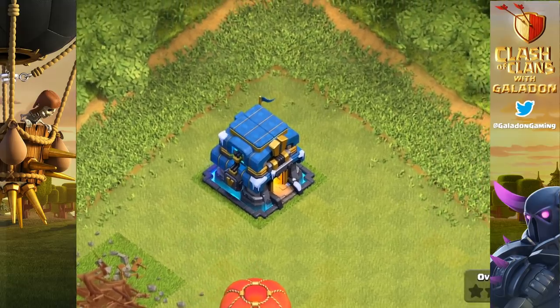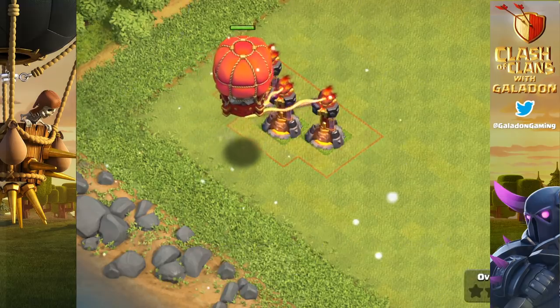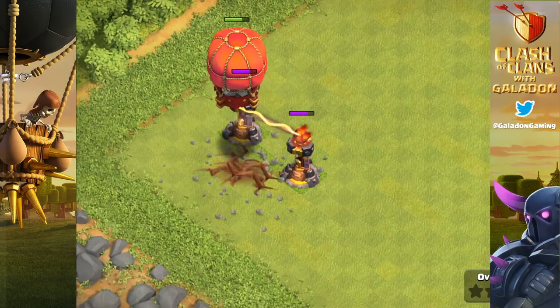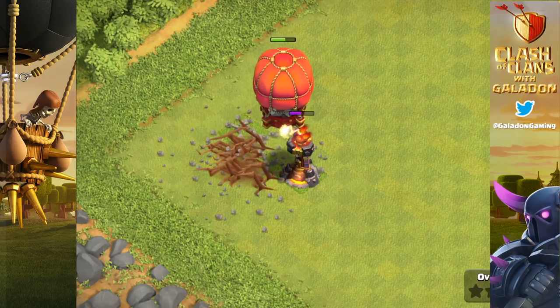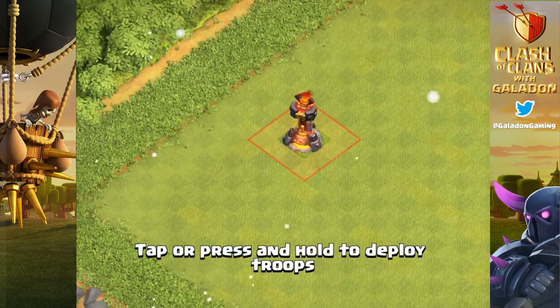The 7,500 hit point Town Hall 12 is not a weapon until it's received damage or the base has been damaged to 50%. Now let's throw the Stone Slammer against three multi-target infernos — it has so many hit points that even three multi-targeting infernos cannot stop it. In fact, only about 45% damage gets done to it.